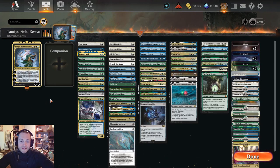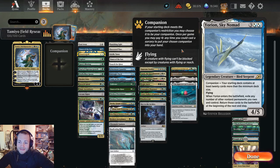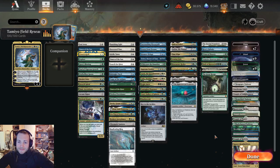We're in five colors with a lot of plus-one/plus-one counter synergy and some planeswalkers. It's basically a Yorion sky-no-man deck. Unfortunately we can't use Yorion as our companion because the companion rule requires the deck to have a minimum of 80 cards with 20 more — we have 100 cards so Yorion can't be companion here. But we have Yorion in the deck along with enchantments, planeswalkers, and creatures we can flicker as our engine.